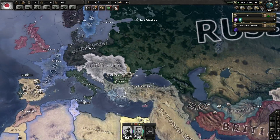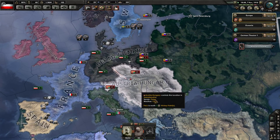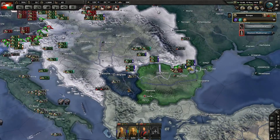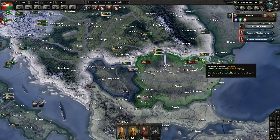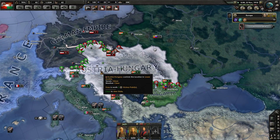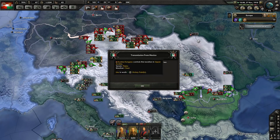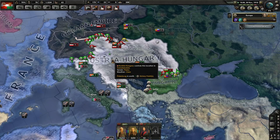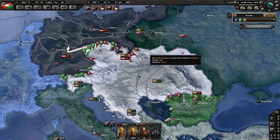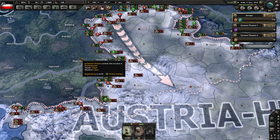The Germans declared war on the Austrians — that's unexpected. I figured they'd go to war with the Swedes first. So it's Germany versus Austria, and Austria-Hungary also declared war on Bulgaria. That's probably not good for the Austro-Hungarians, but great for the Bulgarians if they can hold off Serbian attacks. It's pretty much 50-50 on the front — near the Munich line it's mostly Austrian victories, but farther north it's on the German side of things. I think if the Germans can push down into Prague and get on a line with Vienna, they'd probably win, but it's flip-flopping quite a bit.